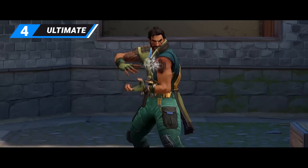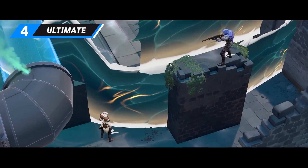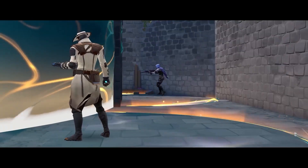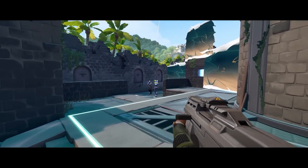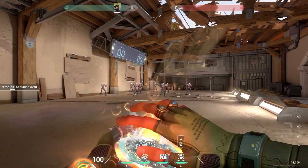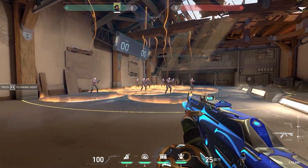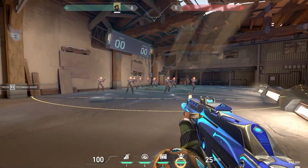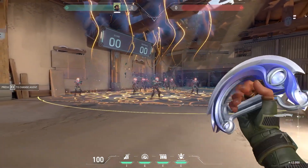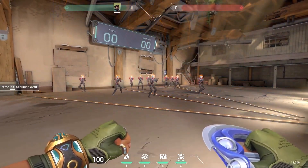Finally, let's take a look at his ultimate ability, Reckoning. You'll be able to summon a geyser pool on the ground — enemies standing in the area will be targeted by successive geyser strikes, and players caught within a strike are concussed. This ability has similar potential as a Breach or Fade ultimate in site-take or retake scenarios. It's very interesting to see a controller agent with such abilities, and we'll need to test it out in real action to see how powerful it truly can be.